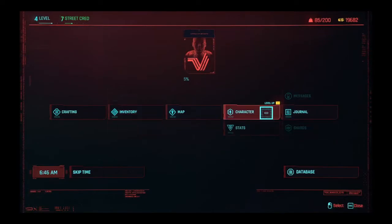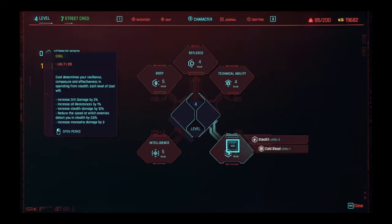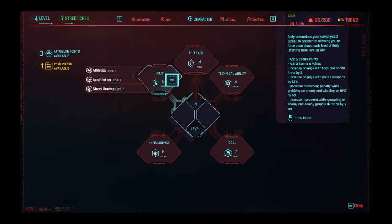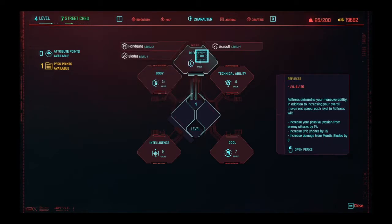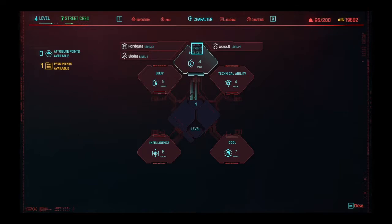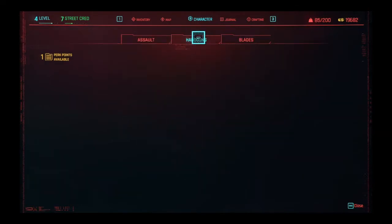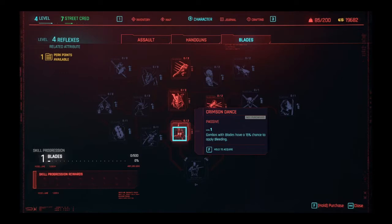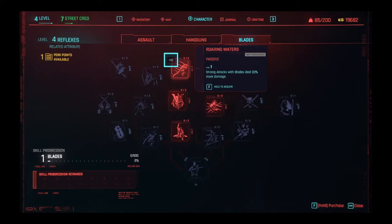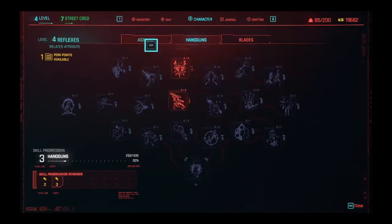I have perk points available. I've actually been really enjoying stealth but I want to go for something else. I also want to level up body next. The sniper rifle does stuff, I'll show you later. I have one perk point available. What are blades? I want a blade - these look so cool. Bleeding attack speed with blades, about 10%. We need to get a blade first. Yeah, we'll go with assault I guess.